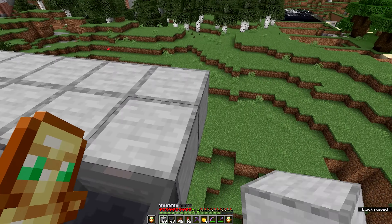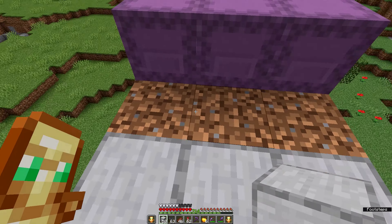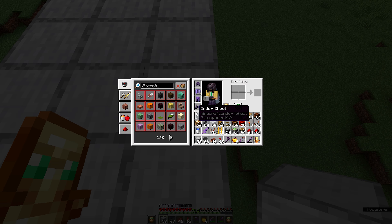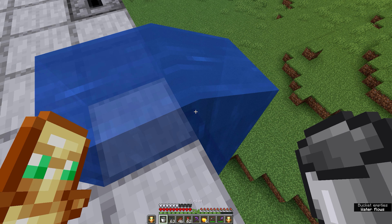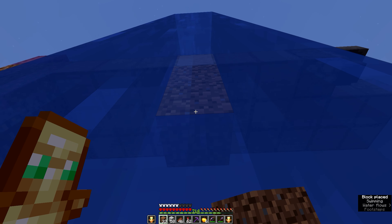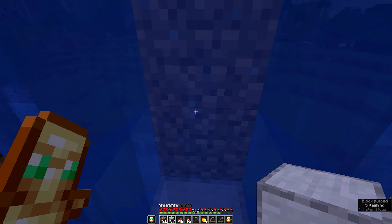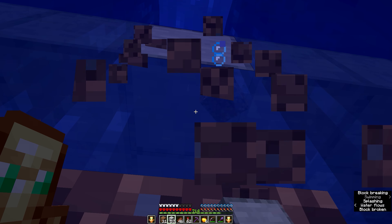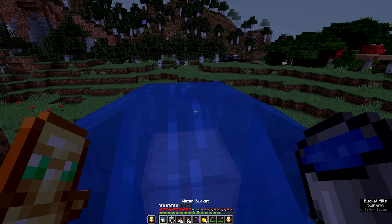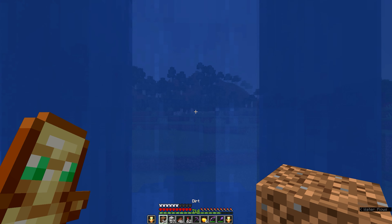Then we're gonna expand this by a 3x2 platform and go to this edge here. Count to the fourth block and place water so we can build below this block. Go down and place four temporary blocks and one building block. Then we can remove the temporary blocks again and replace the water.